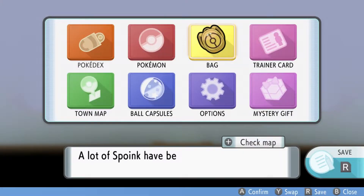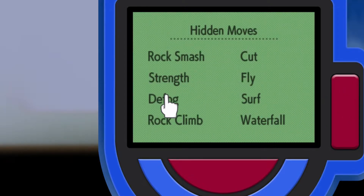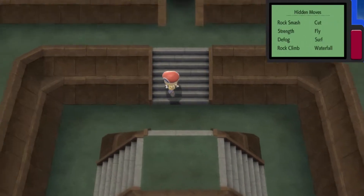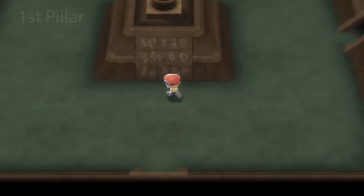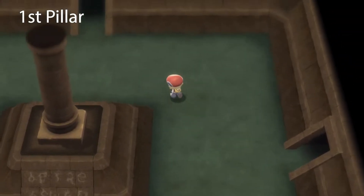It seems unnecessary to make you use Defog, but go ahead and use it anyway to start navigating the cave. This next part can be frustrating since it's mostly based on luck. You need to go into three rooms that have a pillar. Once you find the room that has the third pillar, Giratina will appear in the room following that room. The layout of Turnback Cave is randomly generated, so it will take some RNG luck.